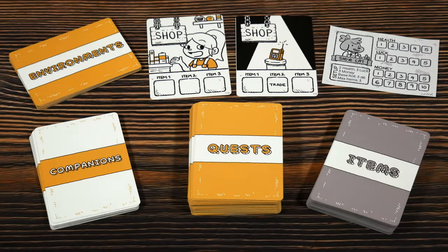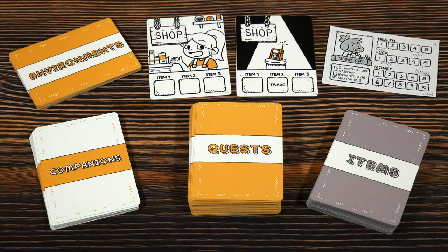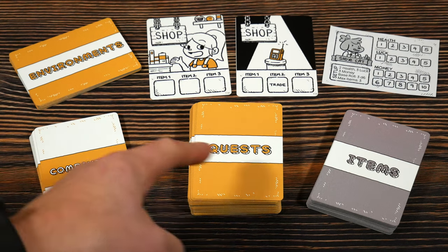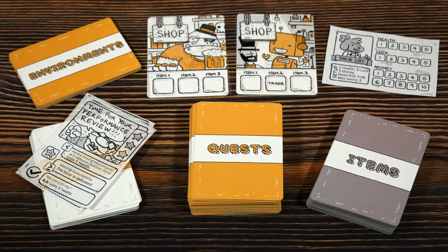It's worth mentioning this is a prototype, so everything is subject to change. We also have some printed cards on paper — in the final version, they will be cards as well. At the very beginning we have the environments deck, companions, quests, items, as well as a couple of shop cards which are double-sided. And finally we have the boss cards, which in this prototype are printed on paper. These are going to be used in the adventure mode that we'll deal with in the second half of the video.